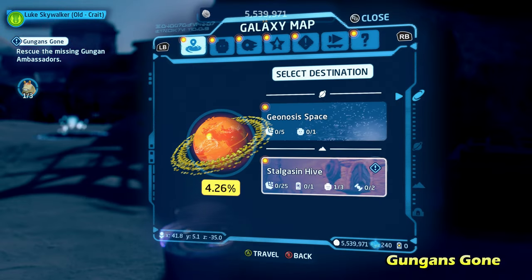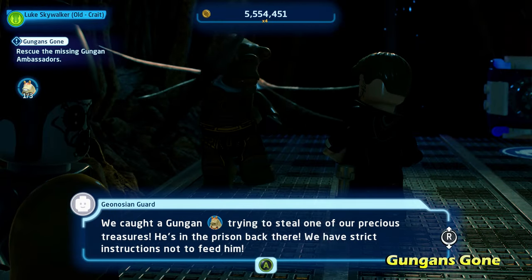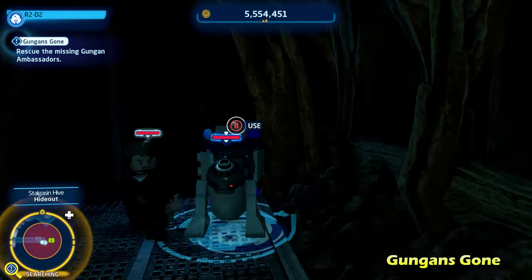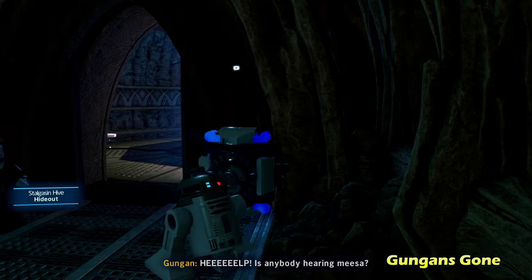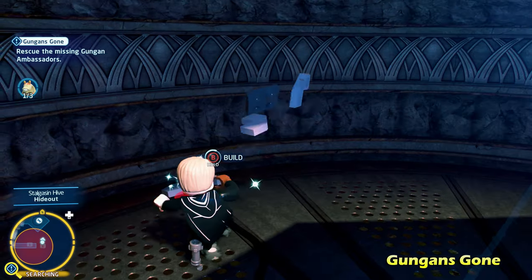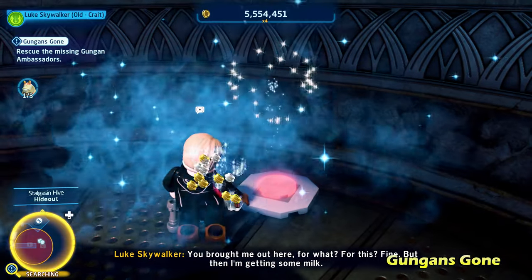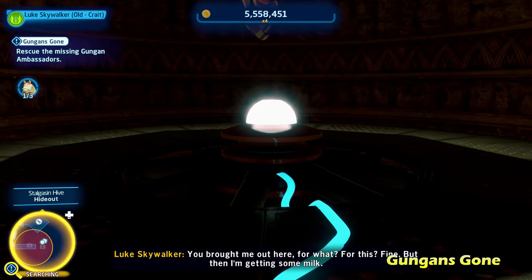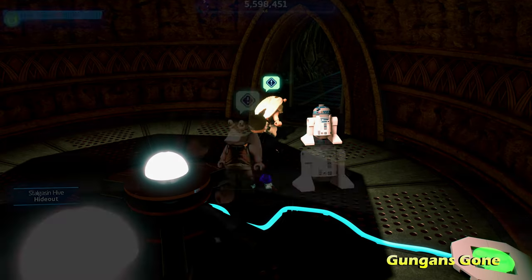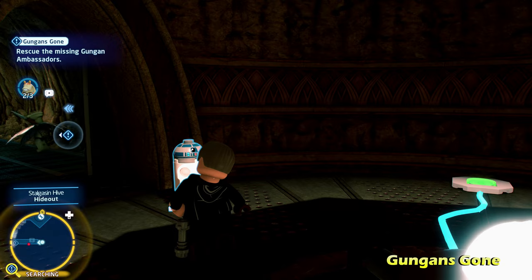For number two, we're going to go to Geonosis next, to the Stalgasson Hive. Once you land here, the marker's going to lead you to that Geonosian — talk to him, and then you're going to have an astromech panel you have to hack open. Once you hack open the astromech panel, get inside. There's going to be a buildable switch pad you can use — just stand on it, and that's going to release the Gungan. Once he's been released, talk to him and he'll thank you and be on his way.